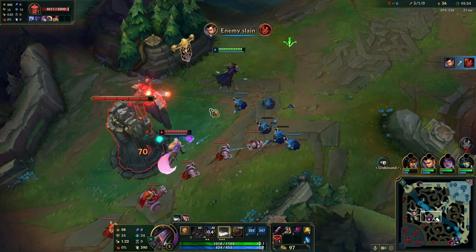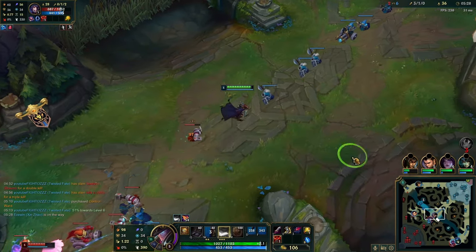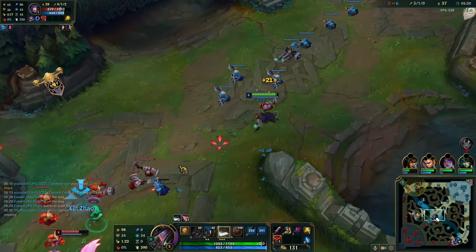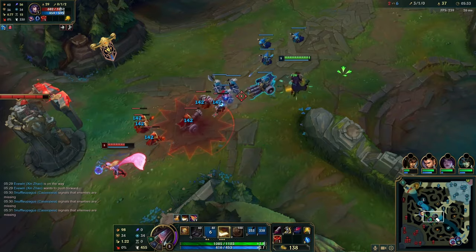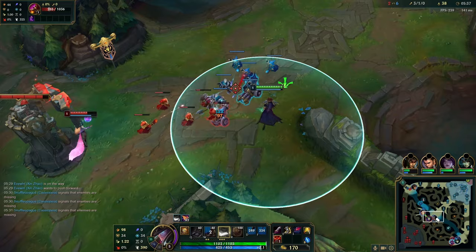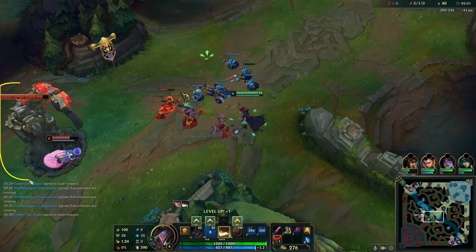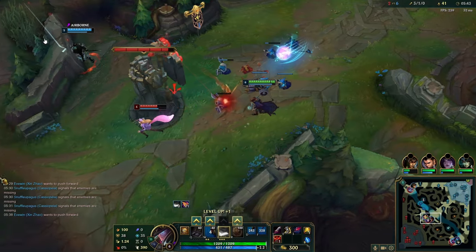We got a little bit of a lag spike — thank you, Australia. We're trying to rest on the tower. Under tower, it's very easy to get your empowered E plus a blue card or red card and throw it out. You get your Fleet, throw one auto, get your Fleet stacks, and you can actually easily dodge the tower shot with the Fleet move speed after your trade ends.